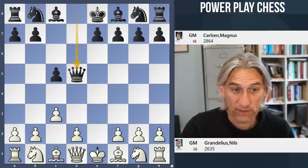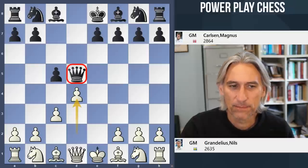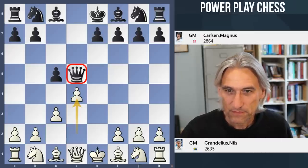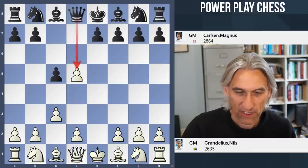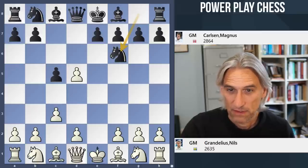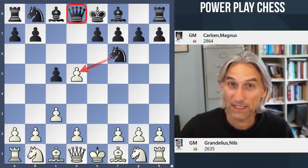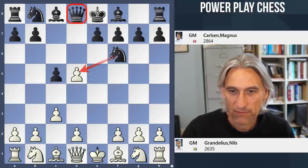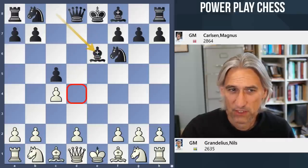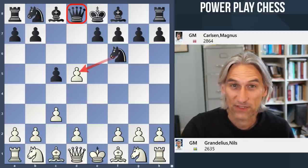The standard move is to take and then d4, and very often you get an isolated queen's pawn position, but it takes a little bit of time for black to reorganize — the queen can't live on that central square. But instead of the normal move queen takes d5, Carlsen played knight f6. This is a really interesting gambit: black would like to recapture that pawn with knight takes d5, avoiding the hassle of the queen being kicked around. If white supports with c4, then you play e6, and after the exchange there's a big hole on d4 and black has nice development.